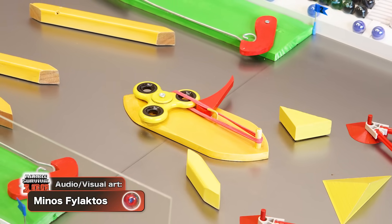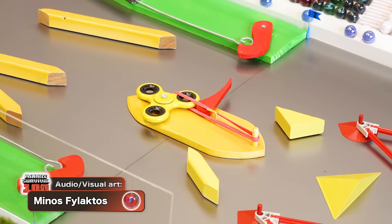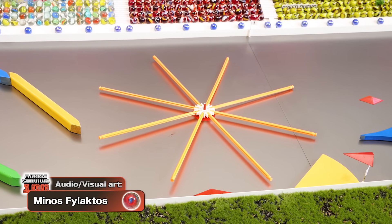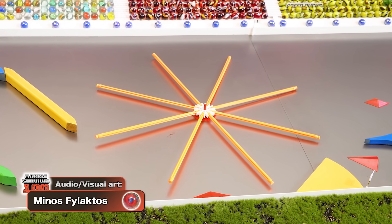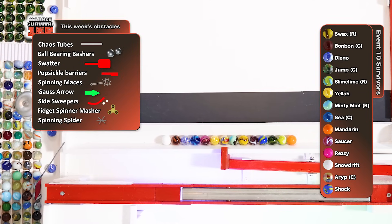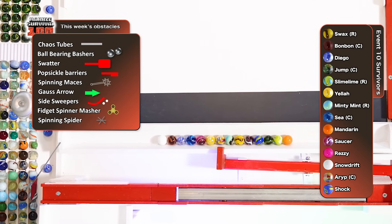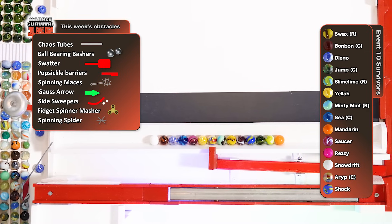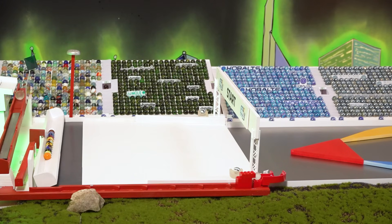Hey everybody, I'm Greg Woods. Our competitors have seen a little bit of everything over the course of the 63 races that we have done. Some of these are familiar. I see that we have added a couple of different ones — the Chaos Tubes, the Spinning Maces, Side Sweepers, Fidget Spinner Masher, and the Spinning Spider all familiar to us.